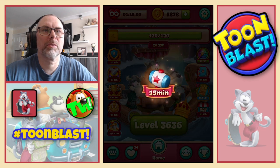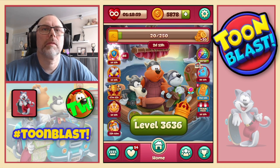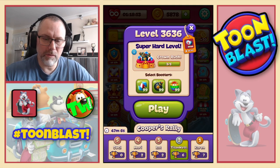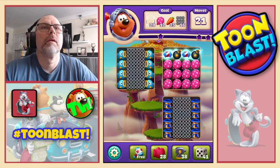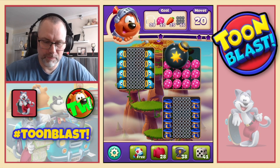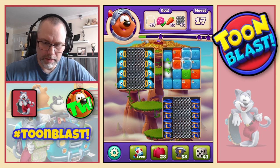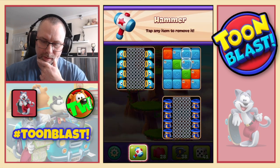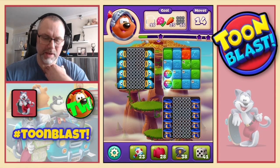31 yellow blocks so we get 15 minutes of one free hammer per puzzle, along with all the other good stuff. And now we're on a super hard level 36-36. We're going to need bubbles, balloons, carrots and chains. Large bomb to start us off.